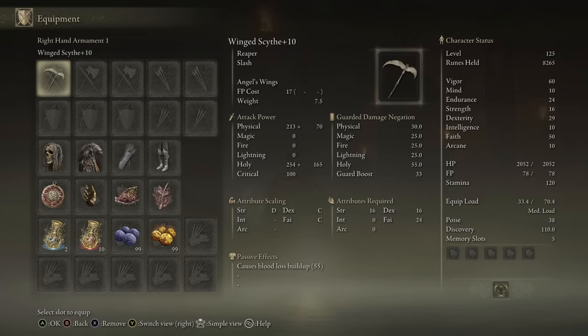Overall, the Bloodhound Claws are not too different from the Hook Claws. The Hook Claws are more geared towards dex and the Bloodhound Claws are more quality, but that's really the only difference. The Bloodhound Claws are a guaranteed drop from the lesser Bloodhound Knight found in the basement of Volcano Manor.